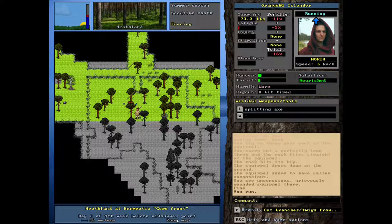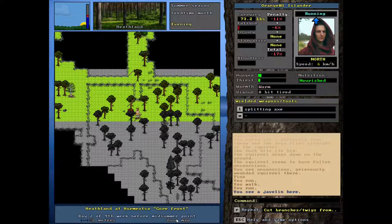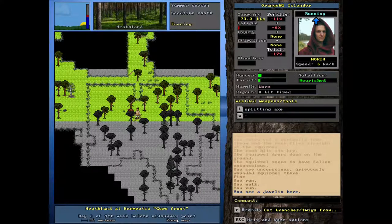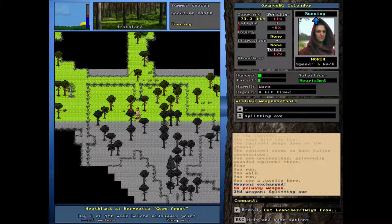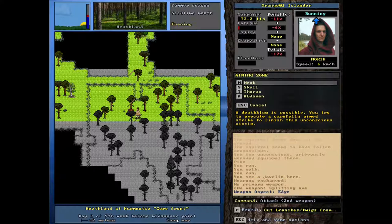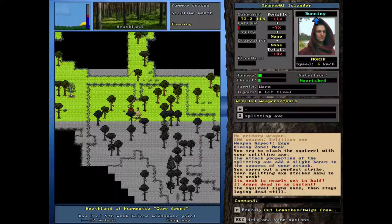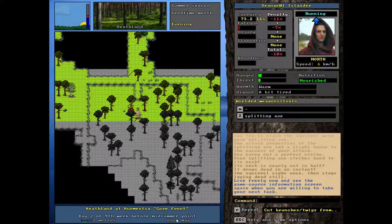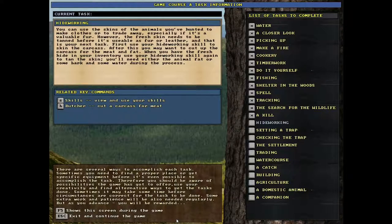Hey, orange one here. So we've got an unconscious squirrel here - I found it in the woods. I was just kind of running around trying to find some game and yeah, we found this guy. He's currently unconscious. So if I go to two, I think he's unconscious - if I use the axe, can I go for the neck? Yep, with our axe. That's pretty gruesome. Okay cool.